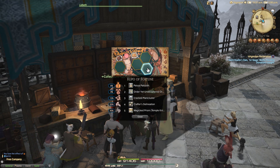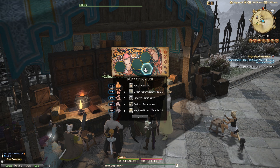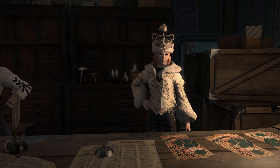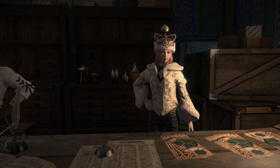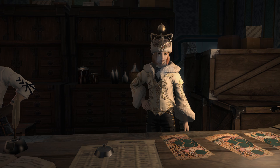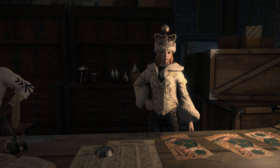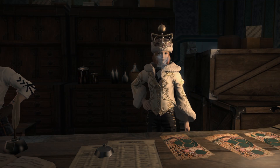But have you ever just looked at the NPC that you talk to in order to scratch them off? Her name is Lizbeth, and she even has her own Triple Triad card that you can get from the Restoration script vendor. Along with her Kupo jacket, Kupo trousers, and Kupo shoes, she also has this on her head — the Kupo crown.